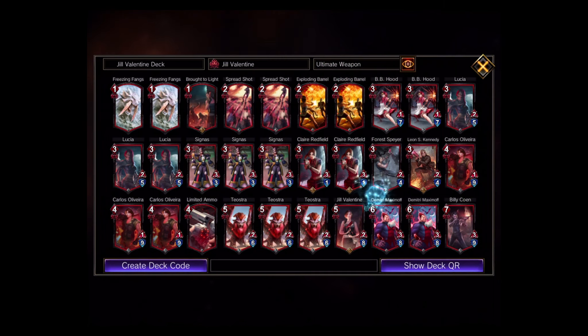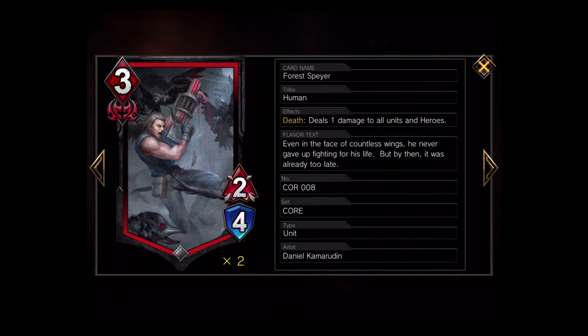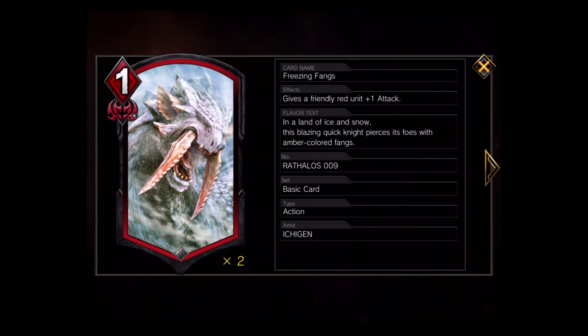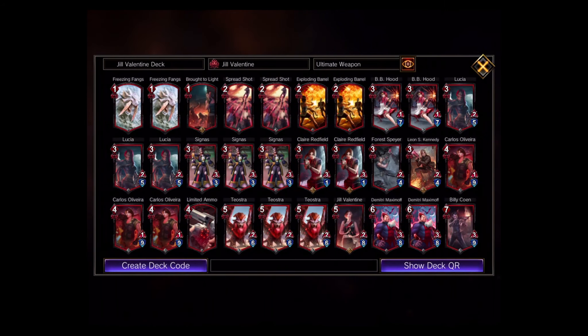Claire was already in the deck. I also added Forrest — when he dies, you deal one damage to all units and to heroes. That reminds me of Yu-Gi-Oh cards whose effects triggered when they were sent to the graveyard. This deals one damage to all enemy units and potentially the hero's health as well, and he has decent stats. The name of the game is cards that can defend themselves and have good effects — that's the approach for my Jill Valentine deck.